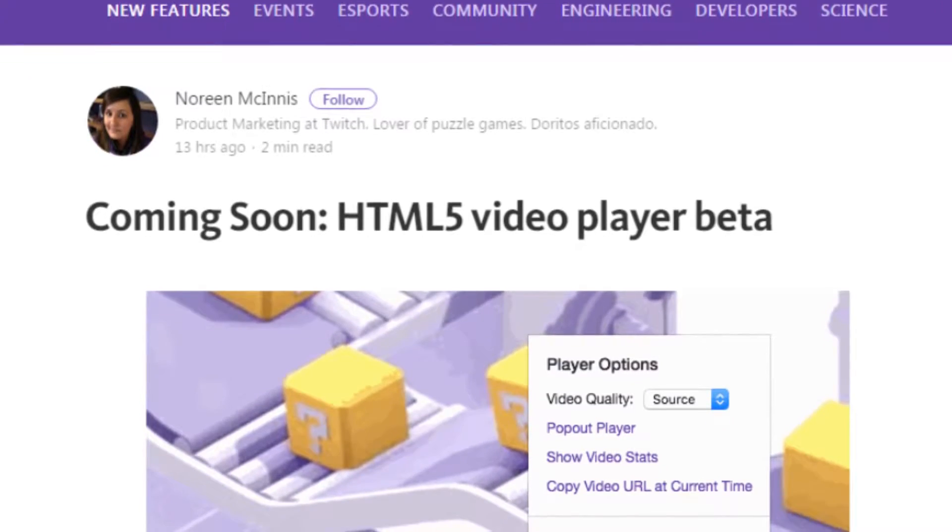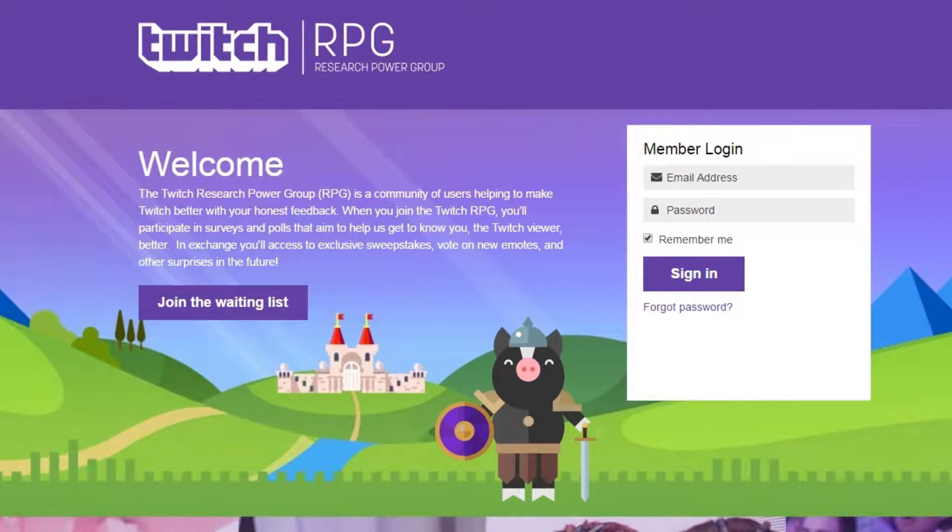Today's video is going to be a quickie — two things: the HTML5 video player is getting a beta release to Twitch Turbo users, and Twitch RPG has launched. Usually when you ask a viewer what they'd like to see added or changed on Twitch, they'll say something about the video player, bringing HTML5 or just making it a smoother experience to watch streams. Good news — an HTML5 player beta test is going to be releasing in July, first to Turbo users and then steadily to more users throughout the summer.